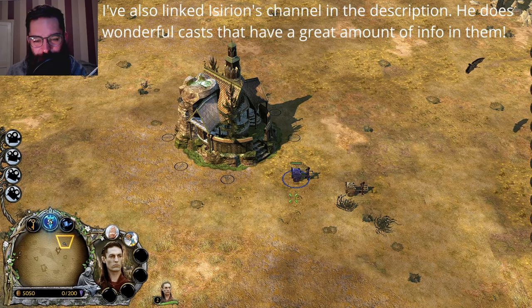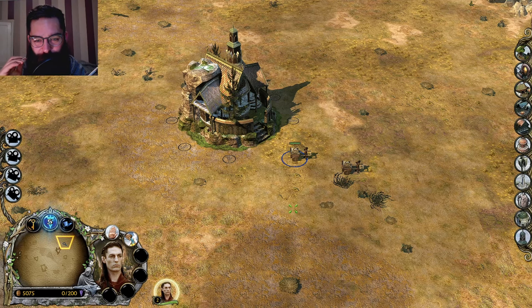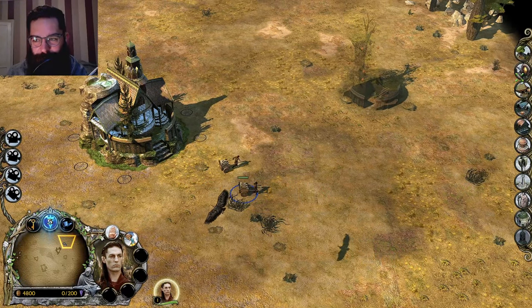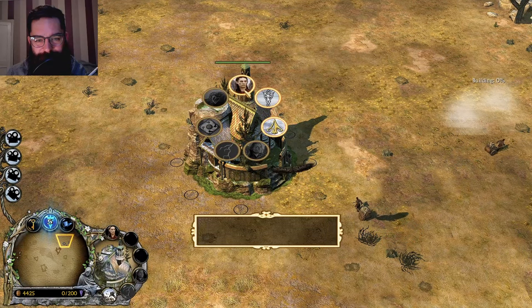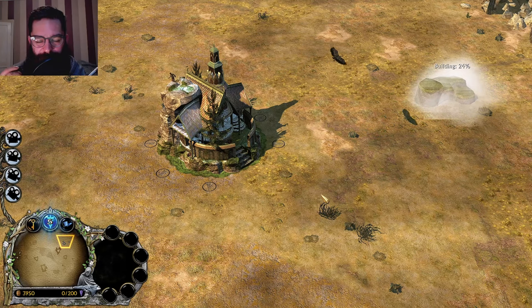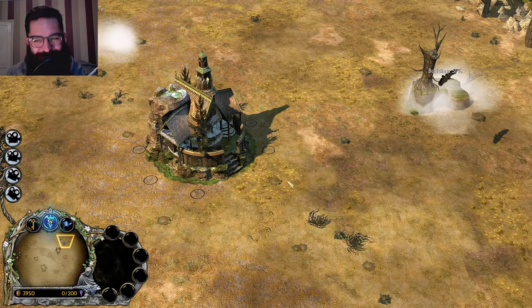We'll start with my favourite one - this is Rivendell. And Rivendell have, quite possibly, the best opening units. We'll have a look at all the buildings so we can definitely have a look at all the aesthetics. From what I understand, they've got access to some of the most powerful elven units in the game.